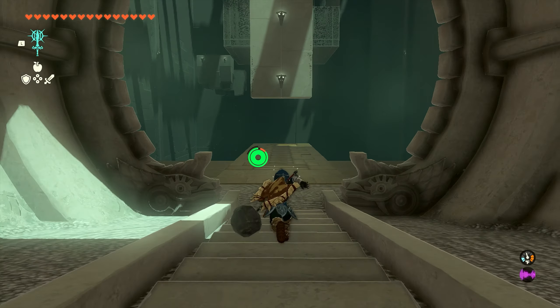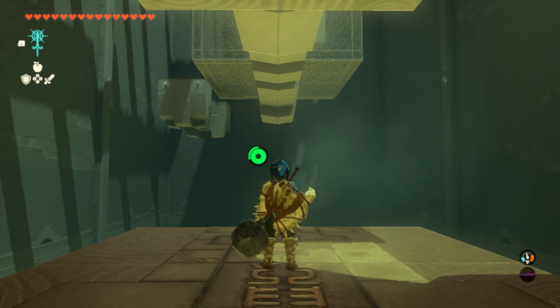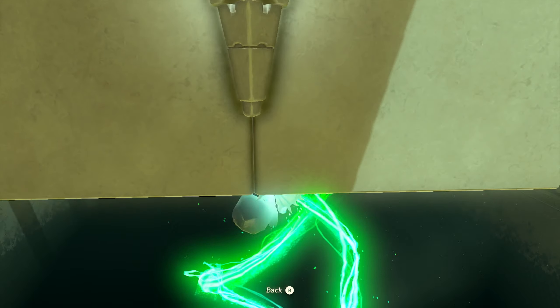As soon as you enter the shrine, the first thing we're going to do is work our way down these stairs to the end of the platform, and we're going to use Ascend so we can make it up top.